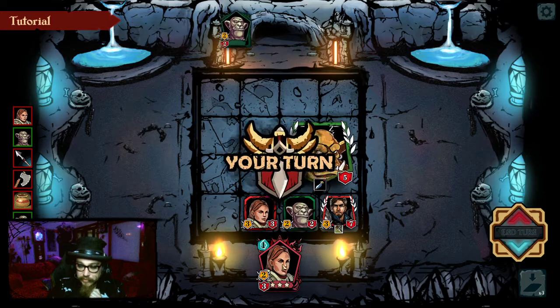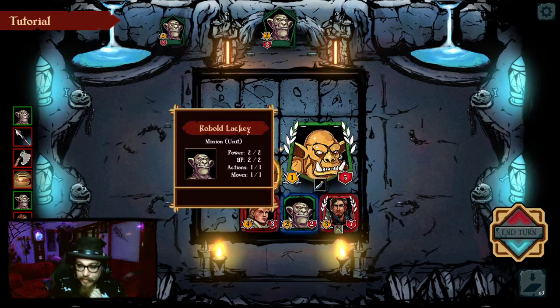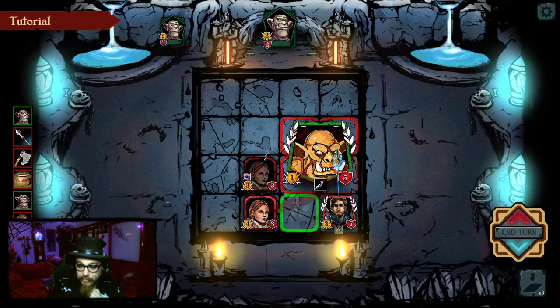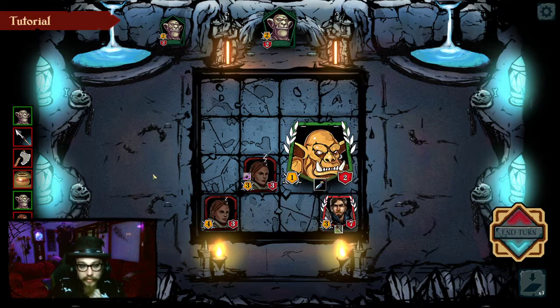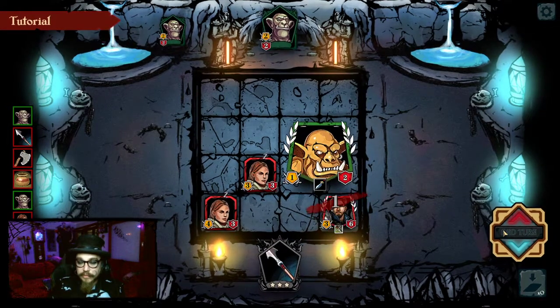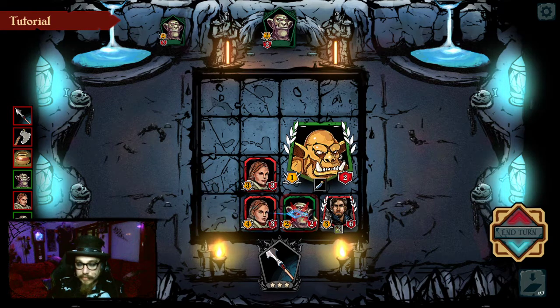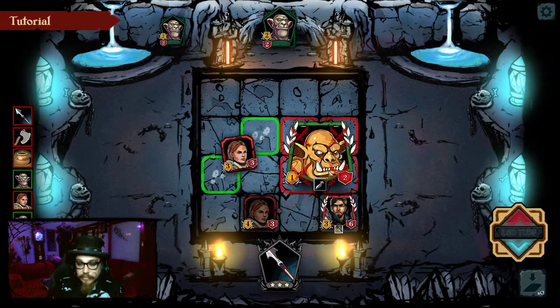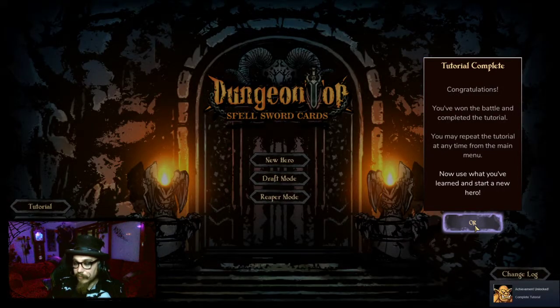Ow! You jerk — you pulled another guy out. My turn. I can pull you out of here — summoning sickness. Fight him! Move away so he doesn't hurt me. No more! What is pain? Congratulations! You've won the battle! Yay! I completed the tutorial! Wow, that was quick.